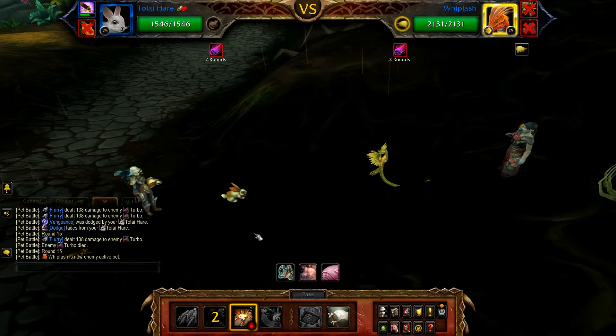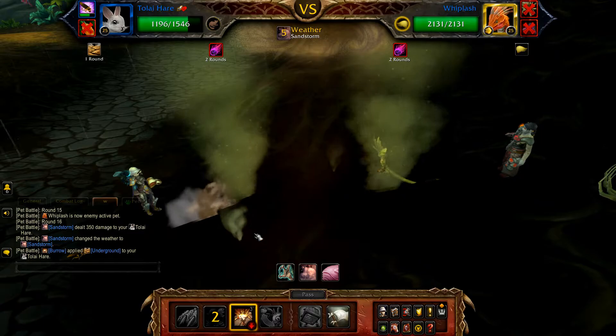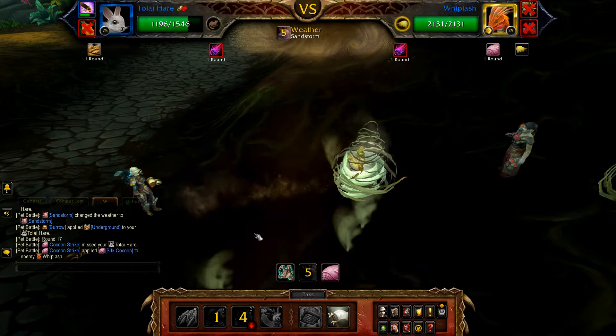Apocalypse needs to hit Whiplash for this strat to work. Once Turbo is defeated, Whiplash enters — use Dodge and Burrow on cooldown and Flurry to fill until Apocalypse hits. When Apocalypse hits, you'll win. This may take a few tries but will work.